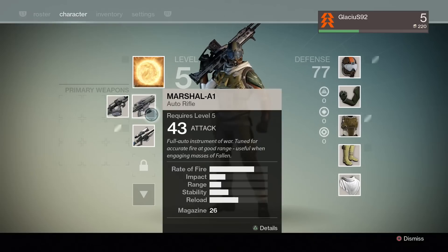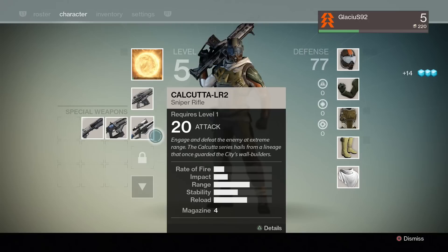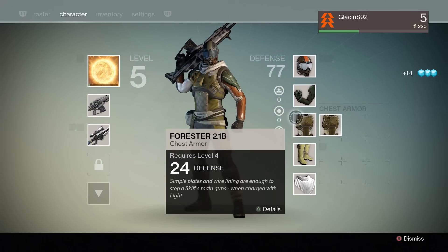You don't sell items for glimmer — you disassemble them in your inventory. During this process you'll receive some materials and glimmer currency.